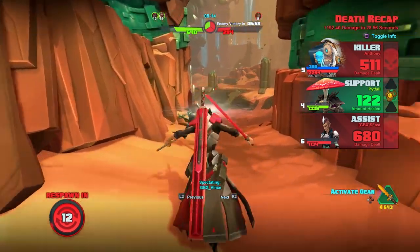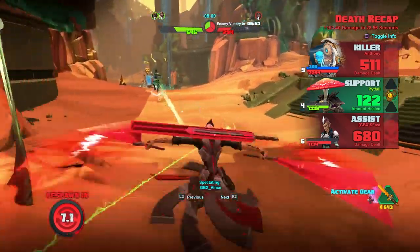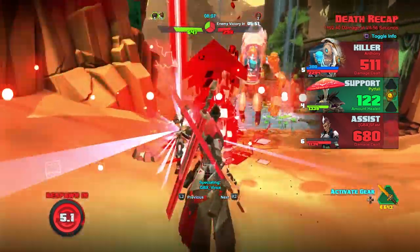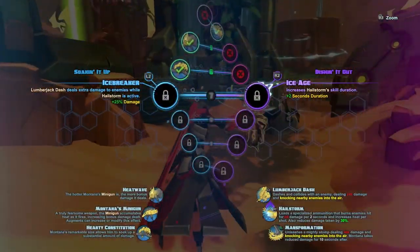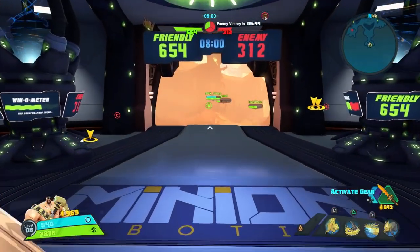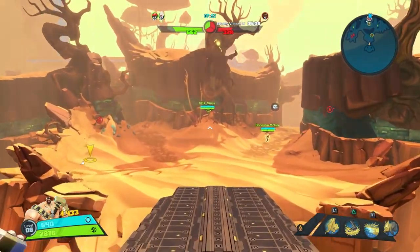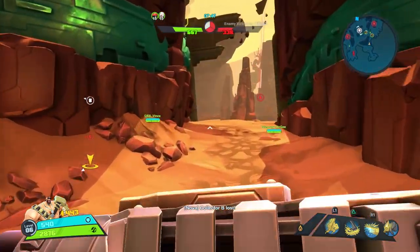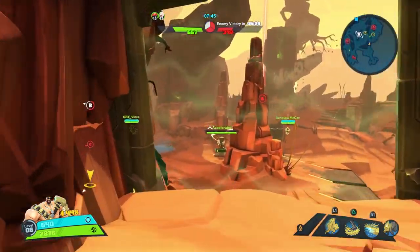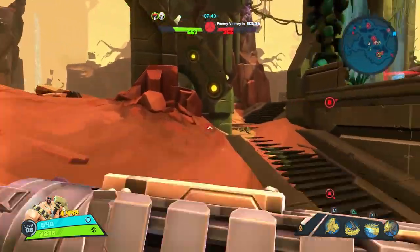It was big boy Isaac who came through to get the kill with the help of Miko and Melka. We do see Wrath doing some work against Isaac, and Montana will be back in a moment bringing the pain again. We grab some extra shards to boost our recoil reduction, which will continue to increase our accuracy and allow us to get more kills. Looking pretty good — this could be my high-kill round on this map and in this mode.